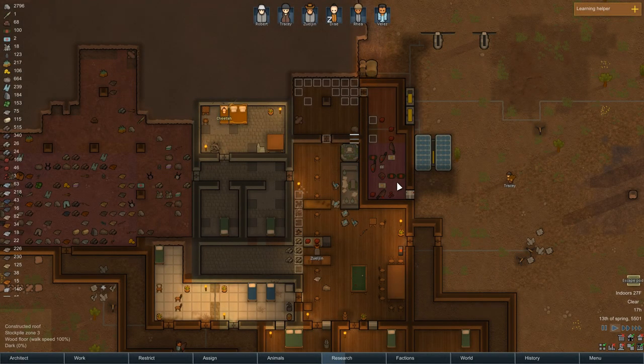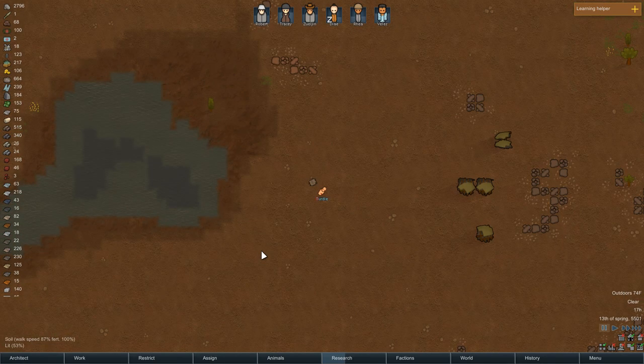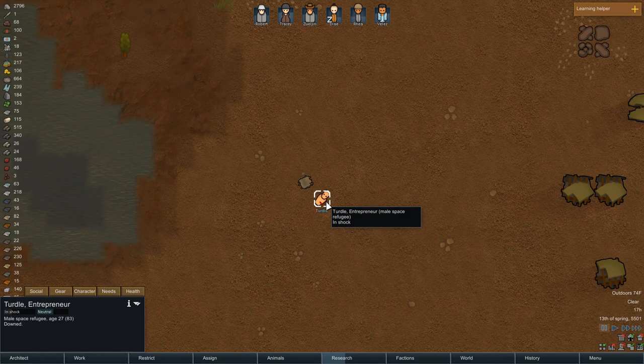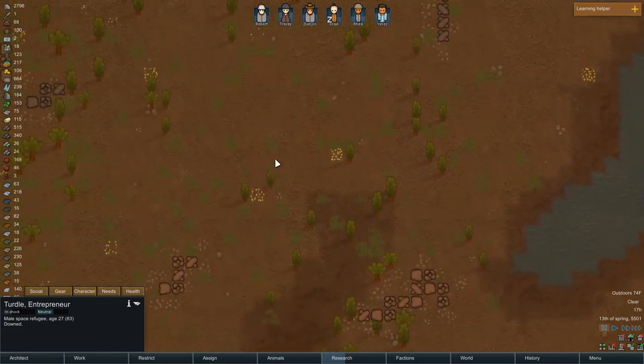Hey guys, Zulgin here and welcome back to another episode of RimWorld. Hope y'all are doing good today. Look, an escape pod just jumped to location. Looks like his name is Turtle — he's an entrepreneur. His name is kind of like 'turd,' like he's crappy. But actually, he is very, very good — he's got some great skills here.